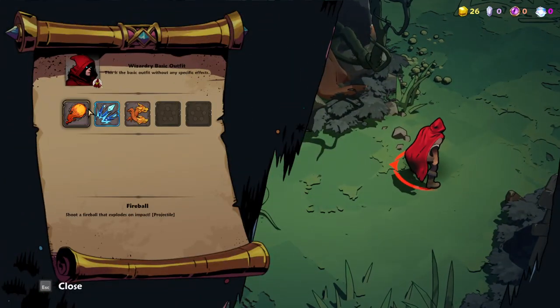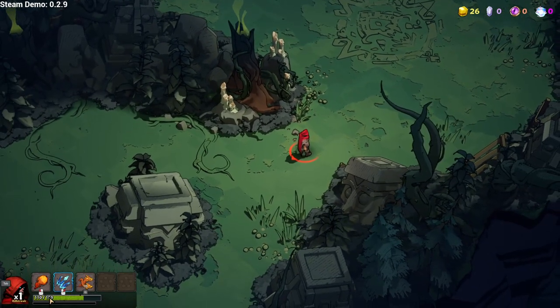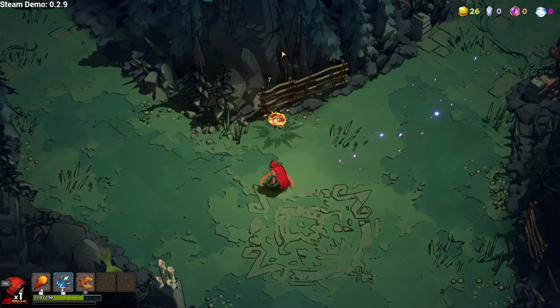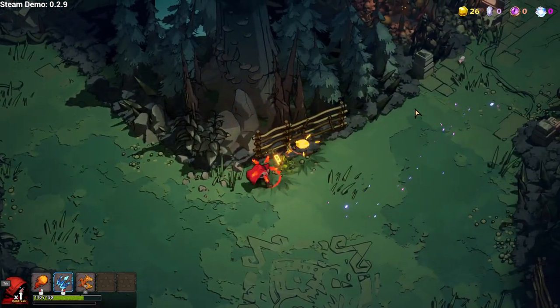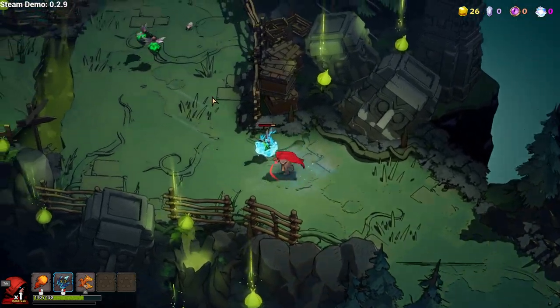So the ice blast is my ultimate move, I guess. And when that bar fills up, I use that and it basically covers the whole screen, which is nice. Do I just fill that bar by hitting things? Must be like a combo killstreak type deal.